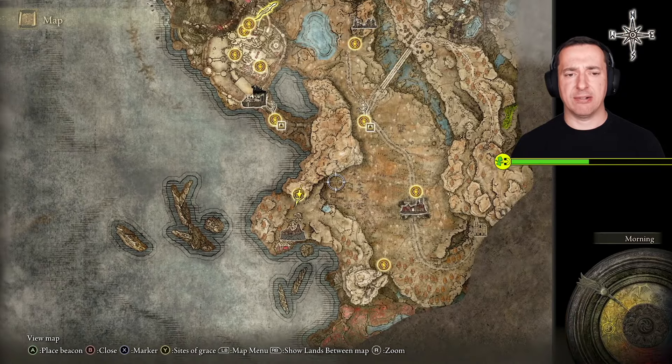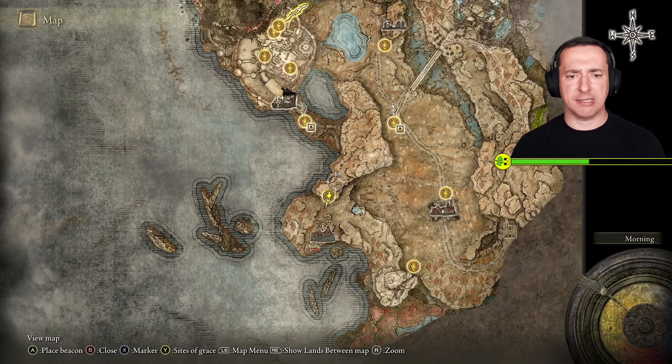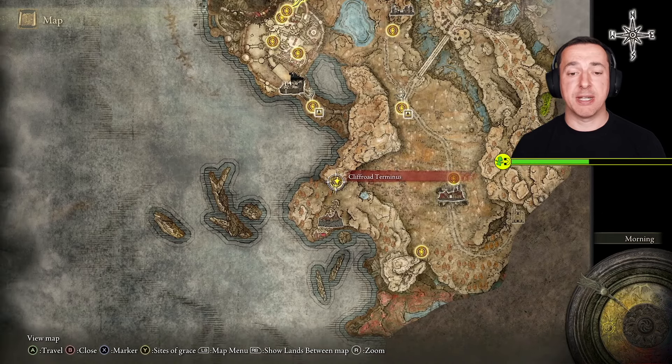To get to Prospect Town, have a little look at my other videos, but you basically go from main gate, cross down here, hug the cliff, and then you come to Cliff Road Terminus.